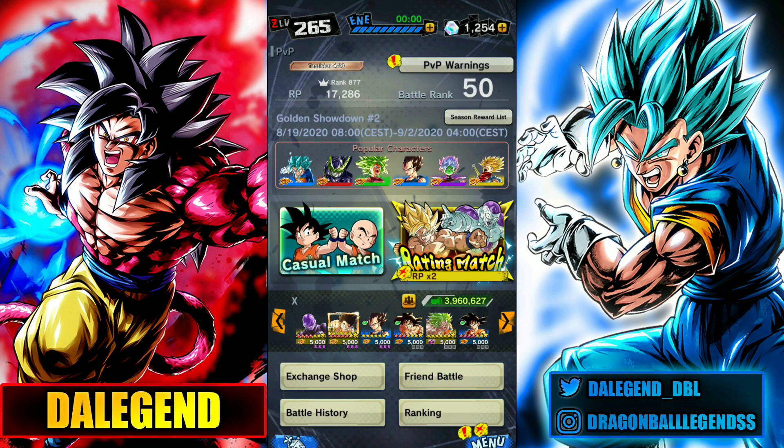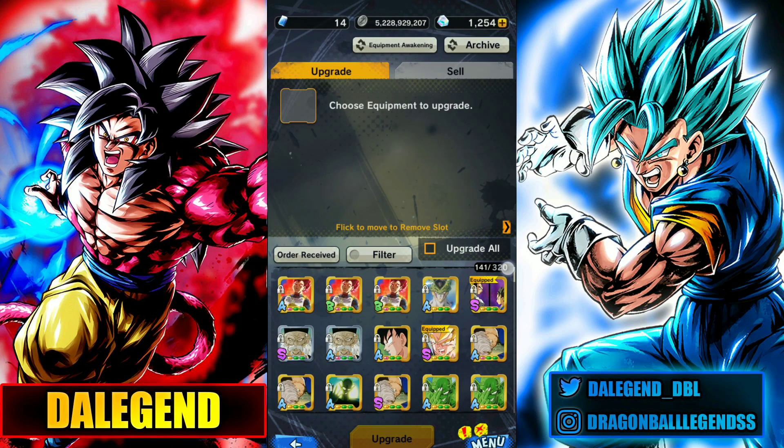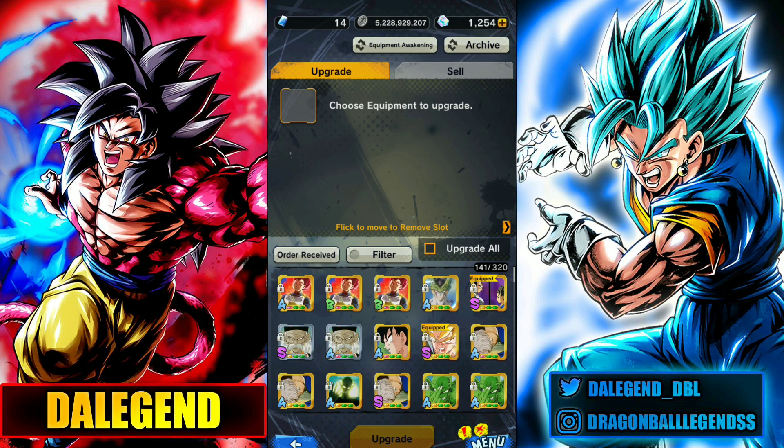Before starting, what we should do is go into the equipments and make sure we have some free space. I would say we should have at least 100 free spaces, but the more free space you have, the easier it should be for you to get S and Zed Rank equipments.